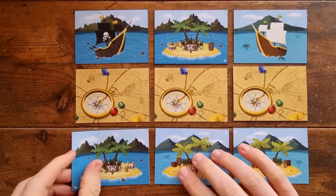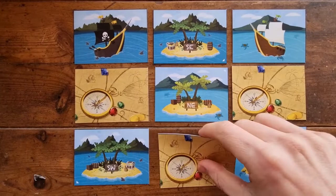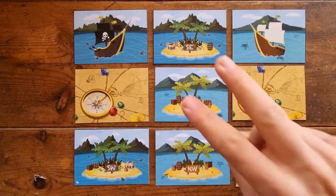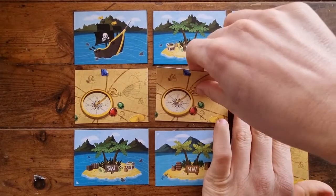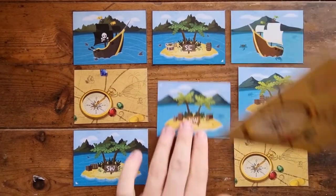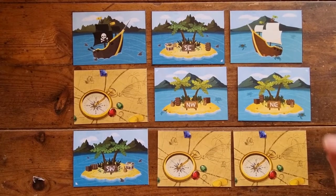The first game, Pirates vs Merchants, is a solo game. The aim is to finish with the four islands in their respective positions. The north-west island needs to be in the top left corner, north-east in the top right, and so on. If the pirate ship is ever adjacent to the merchant ship, you'll immediately lose the challenge.